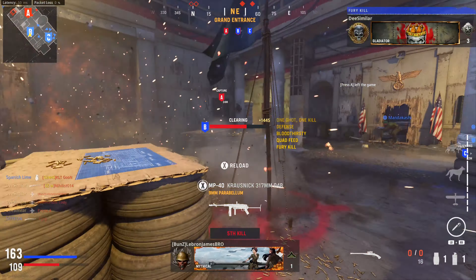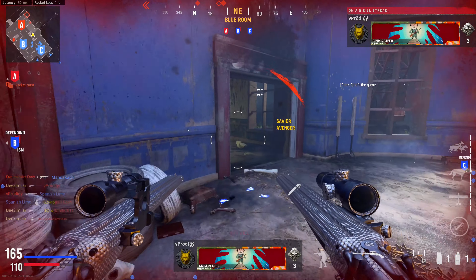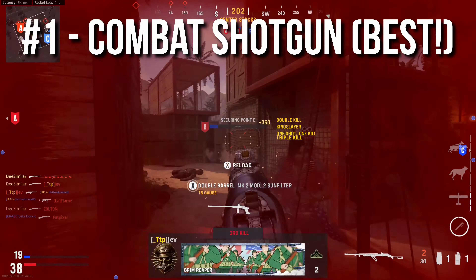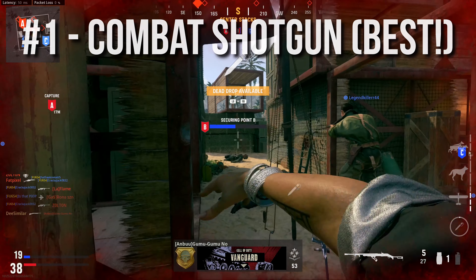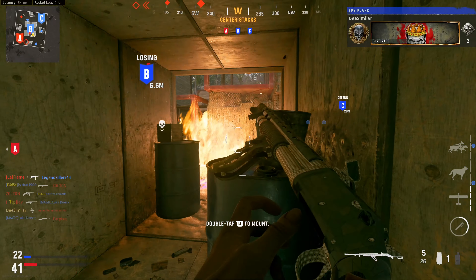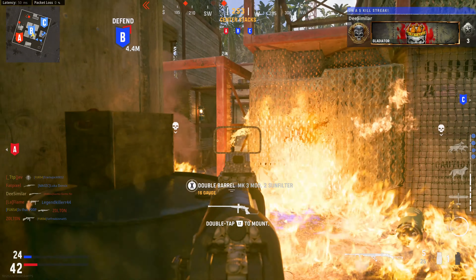Overall, the Double Barrel is a solid shotgun, but if you look at the entire picture, I don't think it offers enough to take the number one spot from the Combat Shotgun. The best shotgun in Vanguard, probably coming as no surprise, is the Combat Shotgun. The Combat Shotgun is your classic pump-action shotgun. It is a reliable one-shot kill from the get-go. It has great range and the highest base damage between all the shotguns, which means you don't have to land as many pellets on an enemy in order to get a kill.